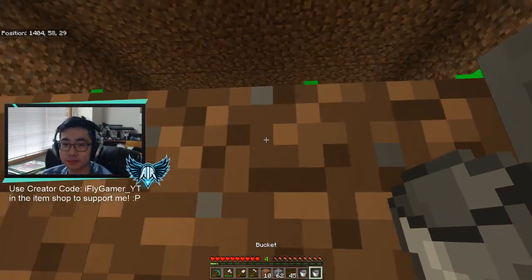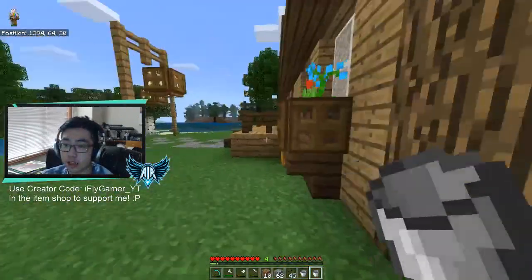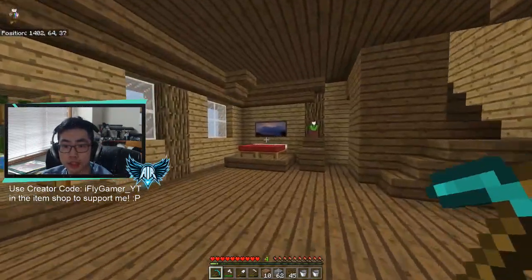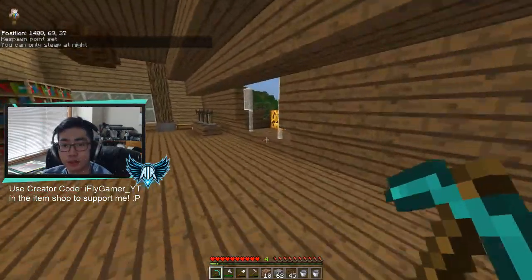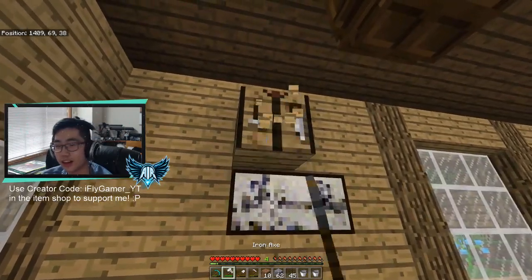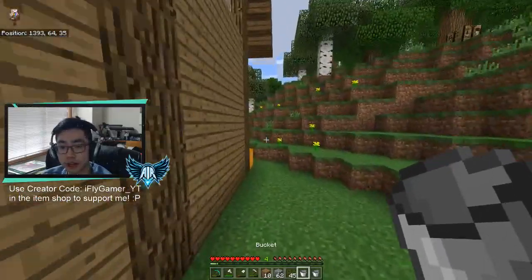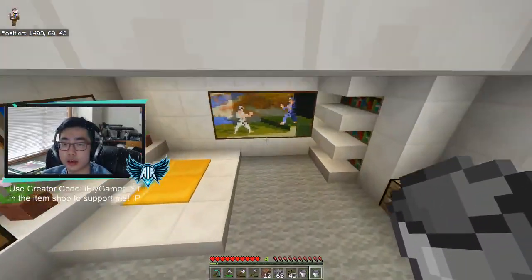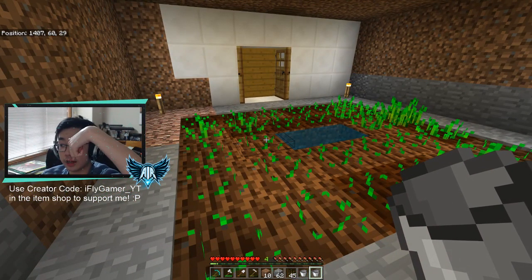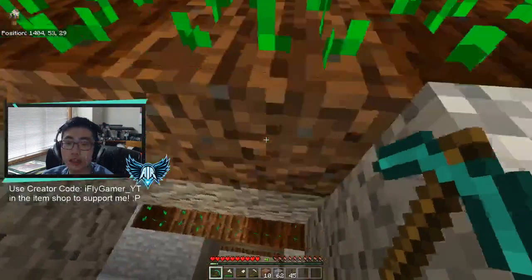So here's the house down below — oh yeah, I forgot to show you guys I decorated my house before the last video. In here I have my anvil, my furnace, chests, more paintings, I put my bed down here, and a staircase up to where I have potions for brewing and some bookcases. If you guys want to see more videos like this one, please leave a like down below. If you guys are new, subscribe and turn on post notifications. Also put my creator code in the Fortnite item shop so you guys can help me support my channel.